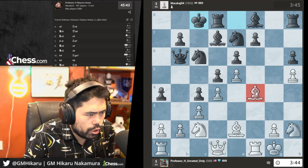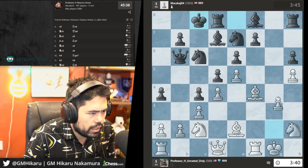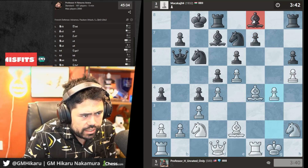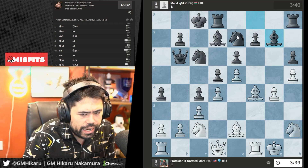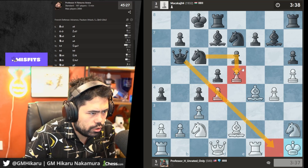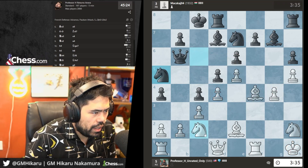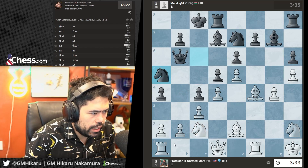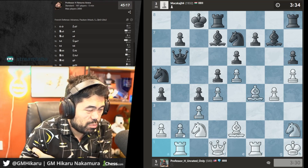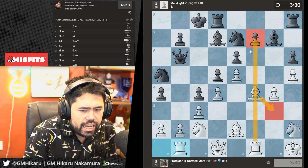He castles, trying to get his king out of the center. I don't think Qb2 is a serious threat, so first I'll play g4 to stop any knight jumps — this bishop has very little scope on the diagonal. He's trying to take the pawn, so I'll sidestep any tricks. Na5 is logical. I'll play Rg1 to guard — I want to play Bg3 and then attack on the kingside.